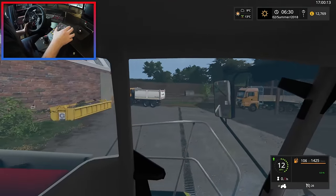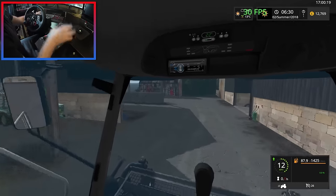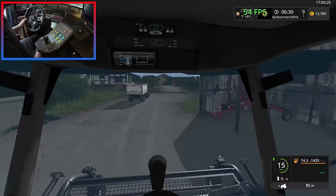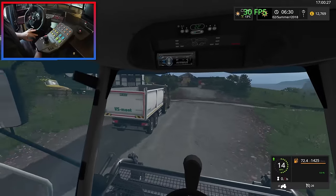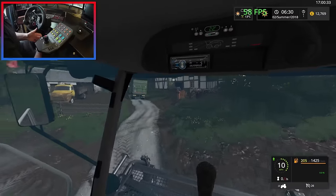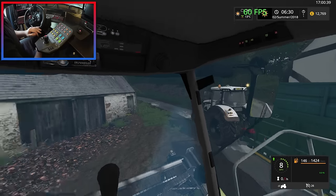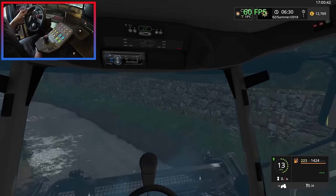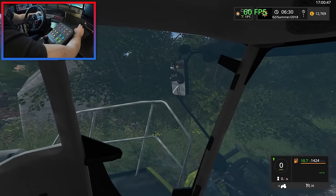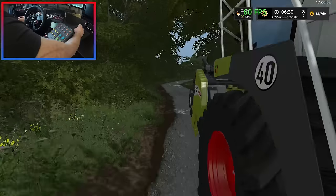I've noticed other YouTubers getting bad FPS drops lately as well, so I'm beginning to wonder if it's something to do with the new update — not the maps themselves because I've seen the same issues on other maps, so it's not an issue with Sandy Bay. The hazard lights don't work on that Brogan trailer unfortunately. This Jaguar does not have IC unfortunately, so that's a shame.